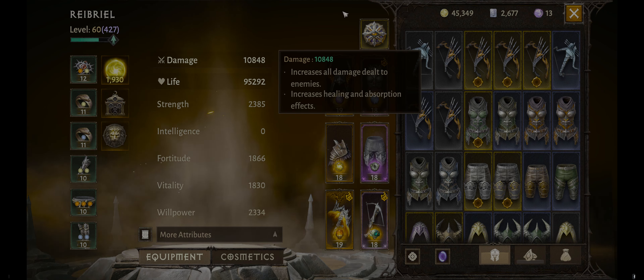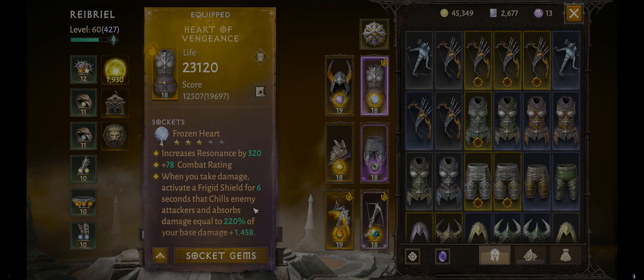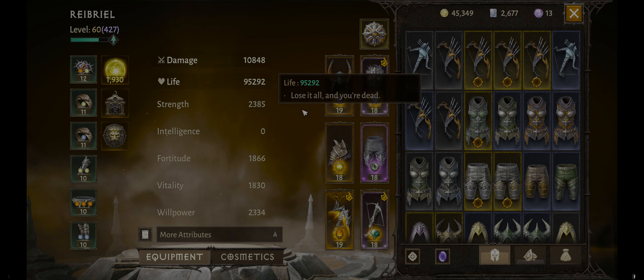Damage increases damage dealt to enemies. It also, oddly, increases healing and absorption effects. I'm not sure exactly how. I do know with Frozen Heart, absorption is based on your damage, so the more damage the better for that. Life — lose it all and you're dead. How much of a beating can you take?